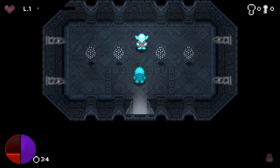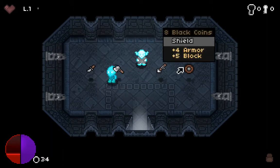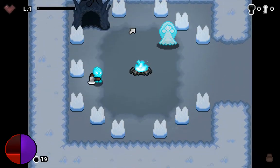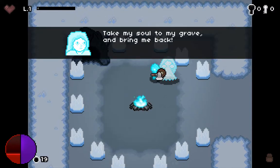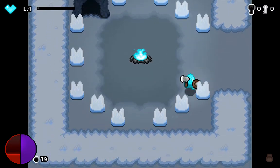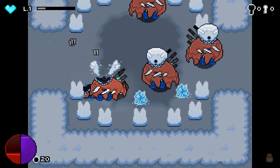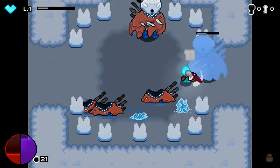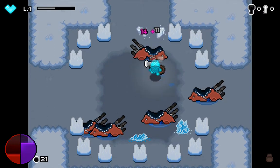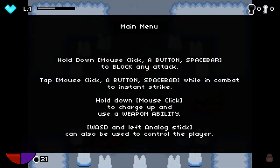Now you kind of spawn in different places each time, and you just easily pick more things. Pick the axe, get the shield. You kind of start off with low health anyway. Get my soul grave and bring me back. I don't know if I had to do anything related to that. Hold down mouse, block any attack, tap mouse, spacebar — I'm just seeing what I can do.